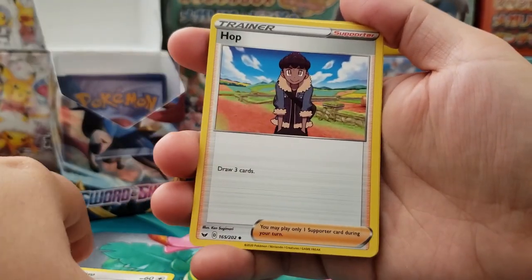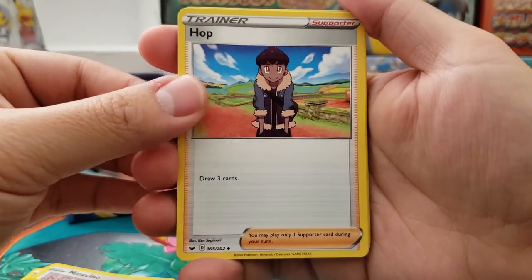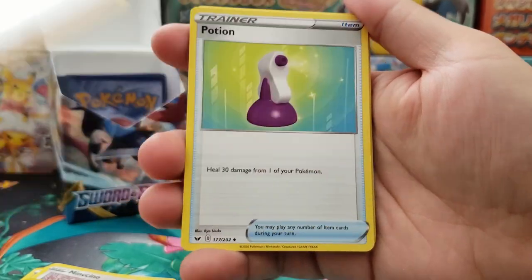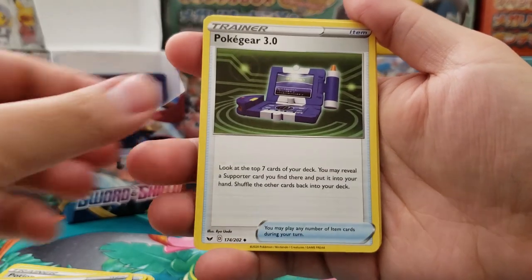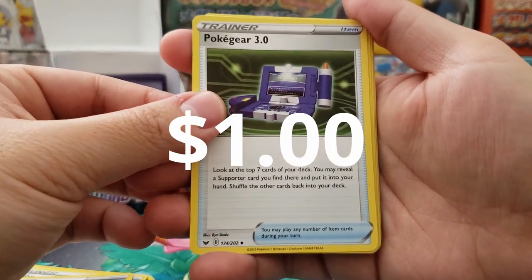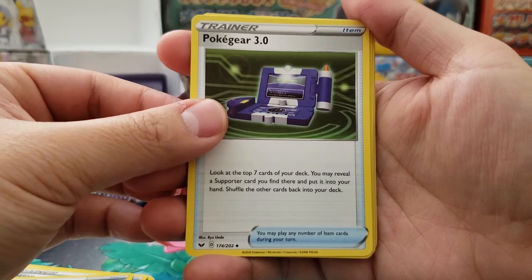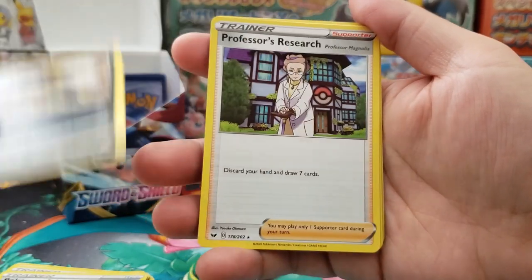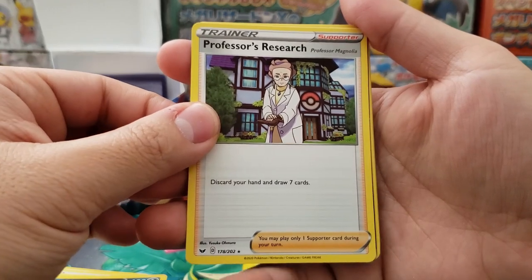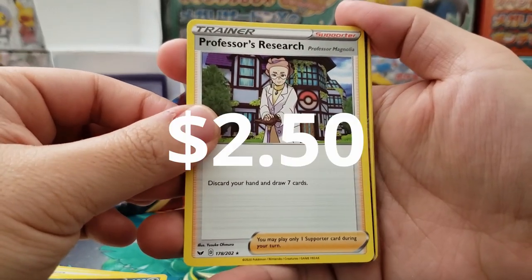Hop is pretty much the new version of the draw card — you draw three cards. Every single expansion seems to have that card. Pokegear 3.0 — an easy one dollar value card at the very least, very good to pull that from my pack. Got Looker and Professor's Research, probably pretty useful as well.